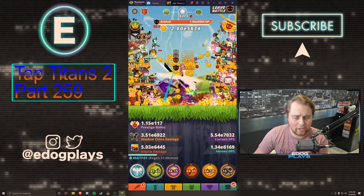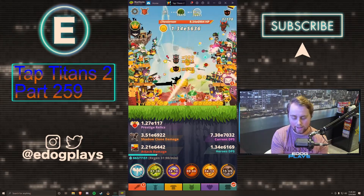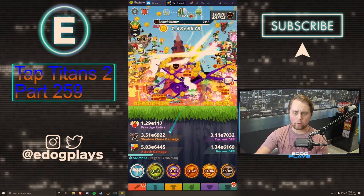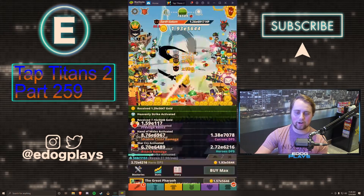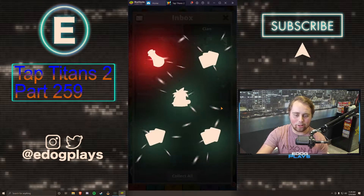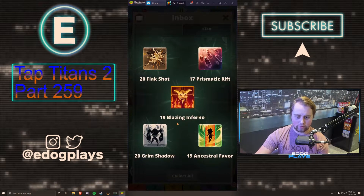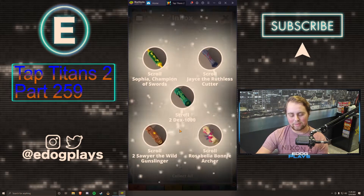We'll collect all the rewards and take a look at the shop. We got swarm, whip of lightning, cosmic haymaker, flak shop, prismatic rift, blazing infernal, grim shadow, ancestral favor — not a lot of good ones. Ancestral favor is not bad, but that's about it.